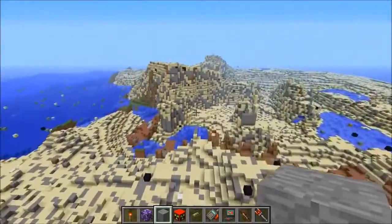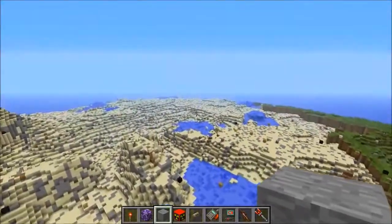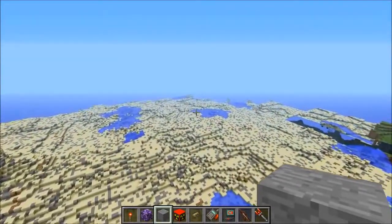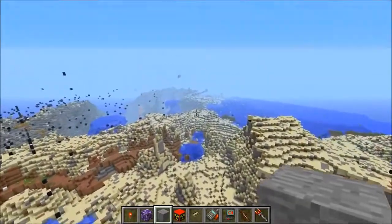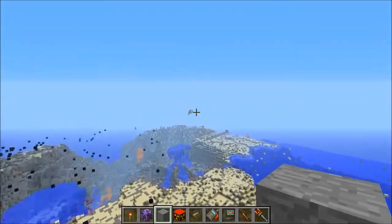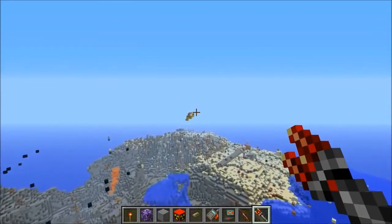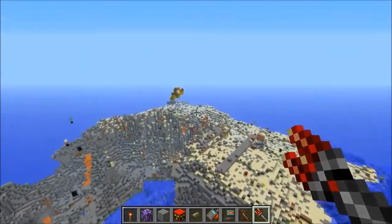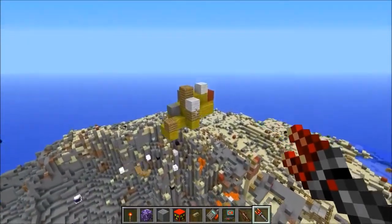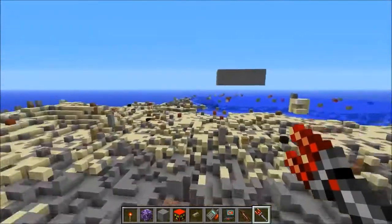We got everything — the desert is actually gone. I've never seen a desert without sand before, but now I have. Let's head in this direction and see if there's anything left at all. There are a couple of floating blocks — take the Boomstick and finish those off. There's a couple small things, but we totally annihilated this one guys, much worse than usual. Every time I use this mod, nothing survives.